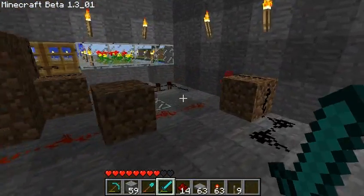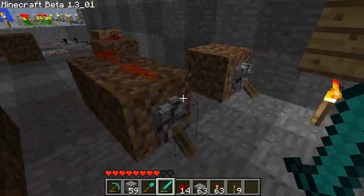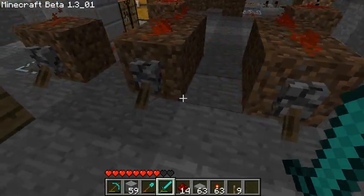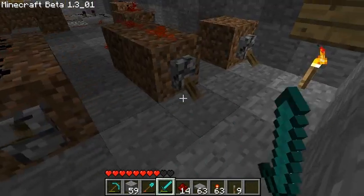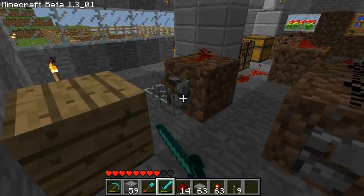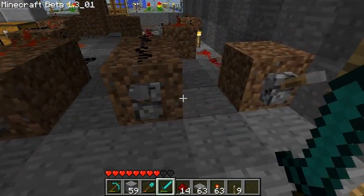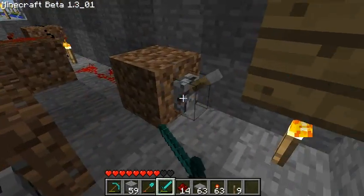Let me first demonstrate it. Here we have the four bits, or levers, all set to down, or false. We can set any possible combination, and only one will work. And as you can see, nothing's happening.